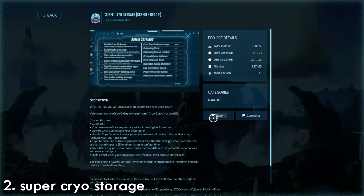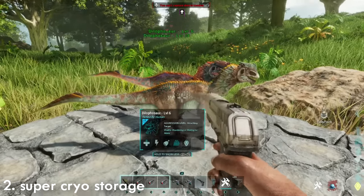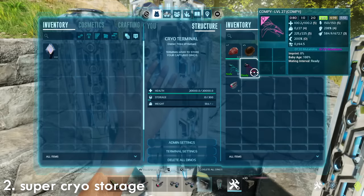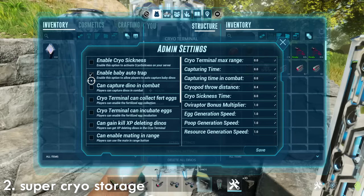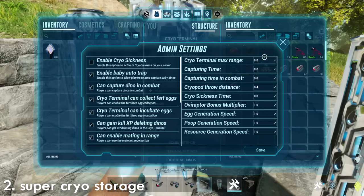Now you'll find many variants of some of these mods. The Super Cryopods I really like as it's relatively simple to use. You'll be able to craft a pistol and use it to aim at your dinosaurs to go ahead and cryo them. Of course Cryopods are not in the base game and won't be until maybe Extinction gets added. This mod comes with a cryo fridge as well with lots of bells and whistles. There are settings you can directly enable within the mod itself — look inside the cryo fridge and you've got options to turn off cryo sickness, capture dinos in combat, or gain XP while your creatures are in the pods. You can also adjust the time it takes to capture a creature and the cryo sickness time.